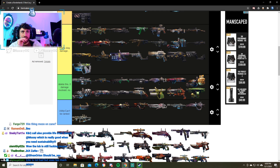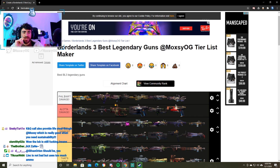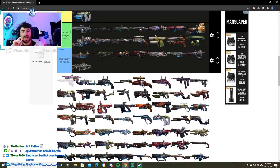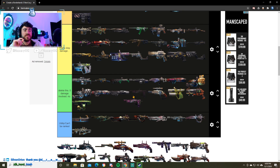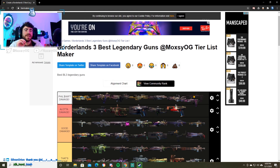Next up, that's the Light Show. We stan the Light Show. Everyone knows this weapon. It is so good. Prior to the launch of DLC 3, this weapon was one of the worst weapons I have ever tried — did no damage on launch. It got a crazy buff and is an S-tier level weapon. Definitely deserving of being at that top rank.